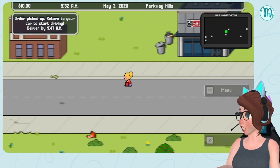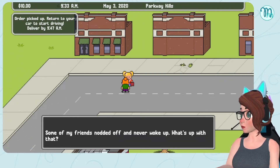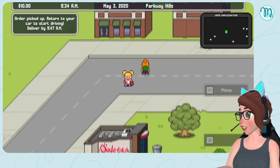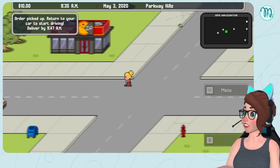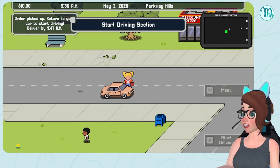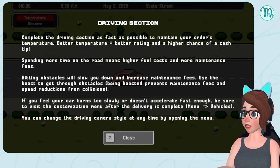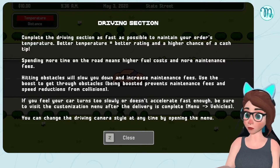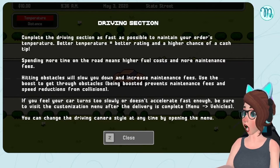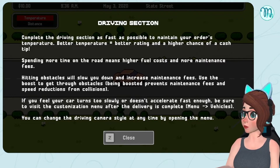Order picked up — return to your car to start driving, delivered by 9:40. A lady nearby says: 'Some of my friends nodded off and never woke up — should I be worried?' We parked near Discount Pizza for reasons unknown. Complete the driving section as fast as possible to maintain your order's temperature — better temperature, better rating, higher chance of a cash tip. More time on the road means higher fuel costs and more maintenance. Hitting obstacles will slow you down and increase maintenance fees.